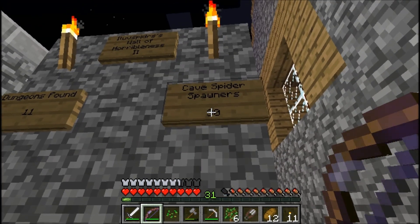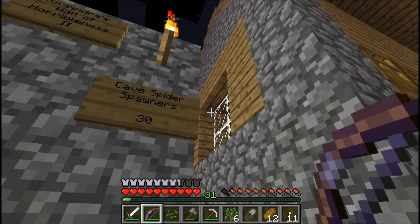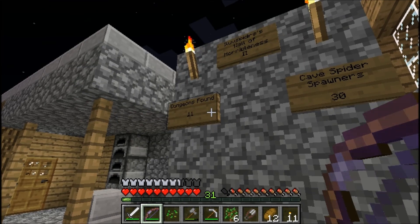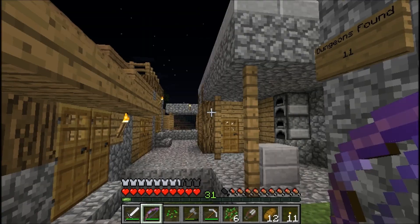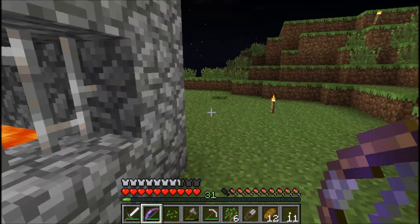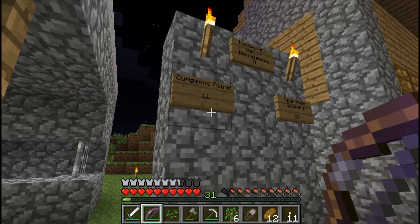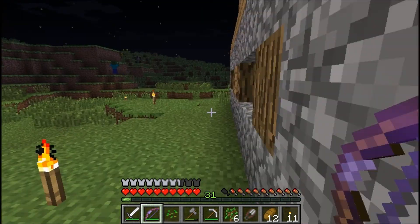I think we were up to about 25 cave spider spawners, so for now I'm just putting 30 because I did find 5 of those on the last cave run. I'll correct it later if it's wrong. I won't really know until I go back and look at my old Wall of Horribleness. I'm really shocked it's only been 11 dungeons so far and we're up to episode 23, so we're averaging about half a dungeon per episode - for me, that's a little bit slow.